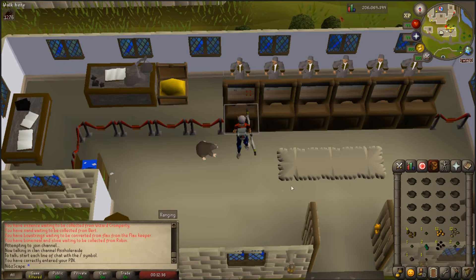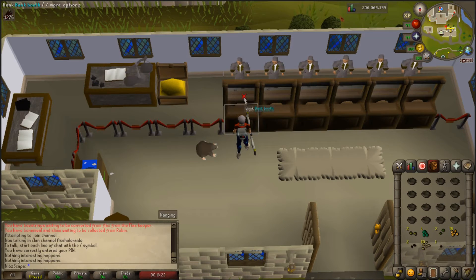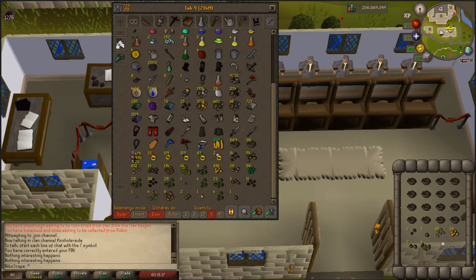A rana seed and a torstal seed in the same one - pretty good. Maple, yew seed, another torstal. Rana seed, snapdragon, another snapdragon - two in a row. Rana seed and that's it. Three spirit seeds - jesus. I think I've only hit one magic tree and one dragon fruit so far, and three spirit seeds - starting to get a bit of a pain in my ass. 315 to go.